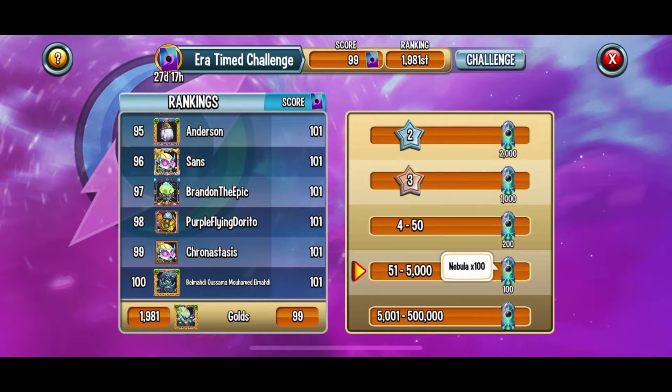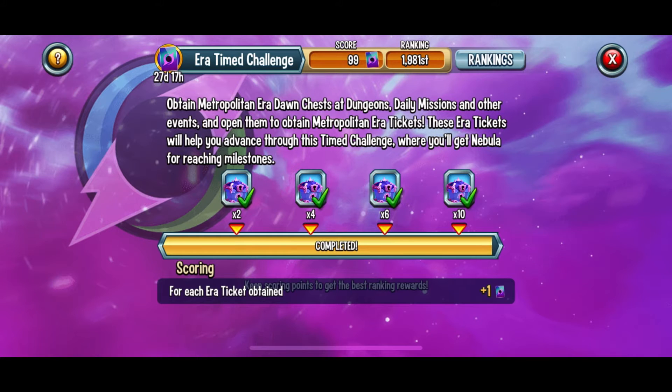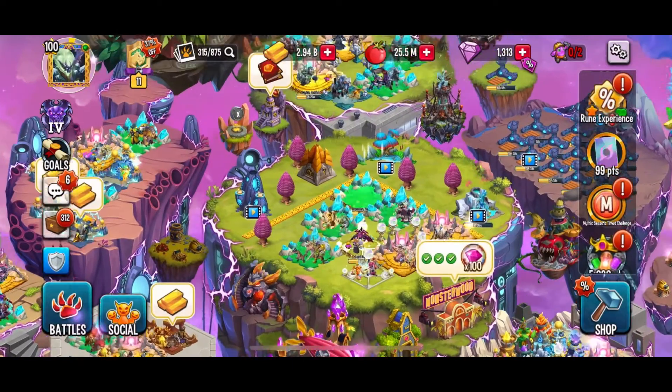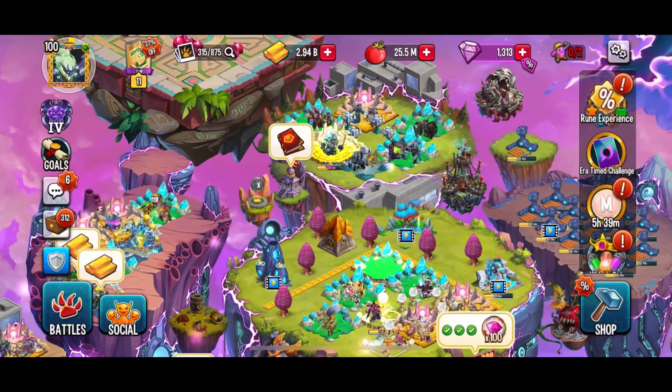What these metropolitan era chests do is help you progress through the era time challenge, which you can use to get Nebula — and quite a bit of it — as long as you get enough tickets, because it is placement-based for all players who play the game.